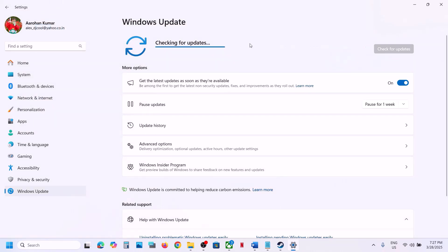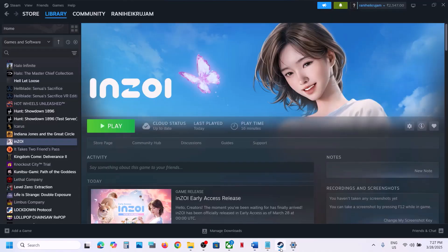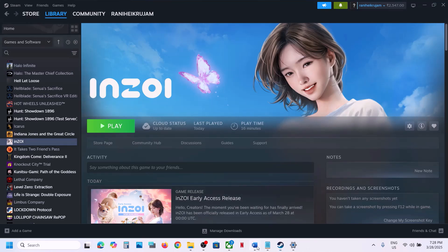Similarly, for Windows 10 users, update to version 22H2. Next, update Steam: go to Steam, click on Steam at the top, and select Check for Steam Client Updates. Click on it, update Steam, and then launch the game.